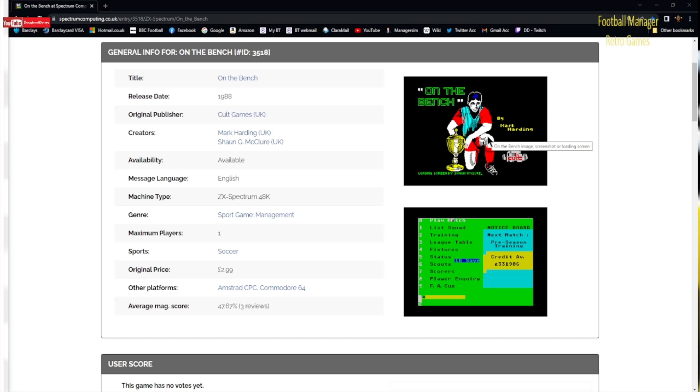We're playing it on the Spectrum 128K Eliminator here on my PC — this game is the Spectrum 48K version. The original price was £2.99 and it came out on the Spectrum, the Amstrad and the Commodore. Average magazine score 47.67 — I would actually think it deserves more than that, but we'll go into the game now and see what it's like.